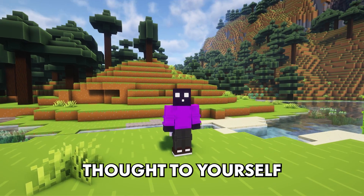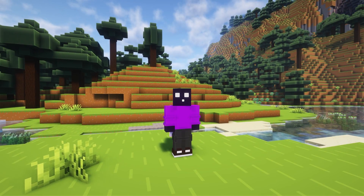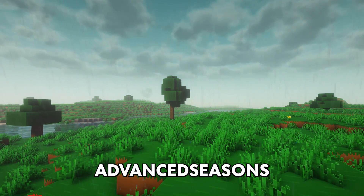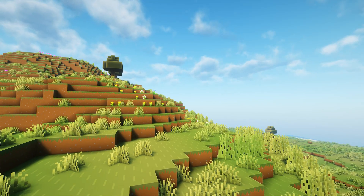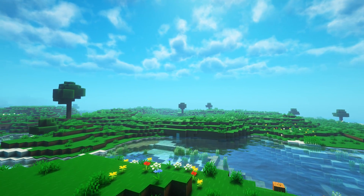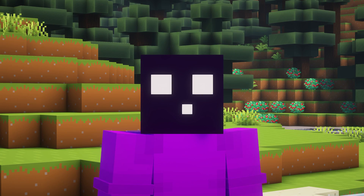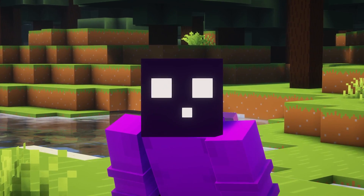Have you ever thought to yourself, you know what would be cool in Minecraft? Having seasons. Well, if that is you, then today you're in luck. Because we're checking out a Minecraft plugin called Advanced Seasons. Now these seasons do change up your world aesthetically, without the need of any resource pack. But also, every single season has its own few perks. Like in some seasons, crops might grow faster, or animals will spawn more frequently. It is really cool, and today I'm going to show you how it all works.